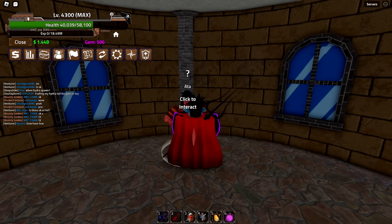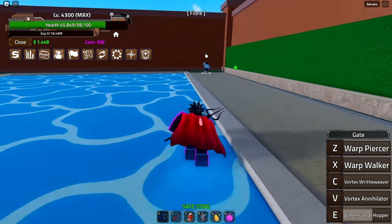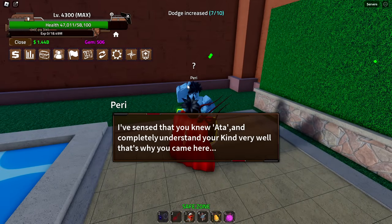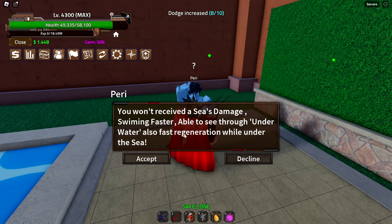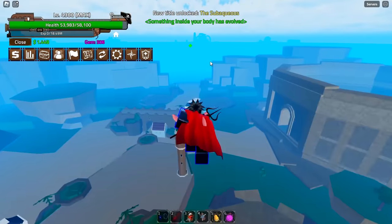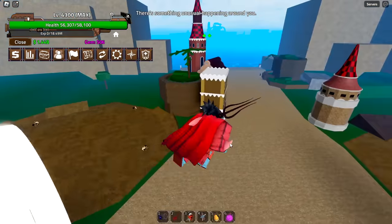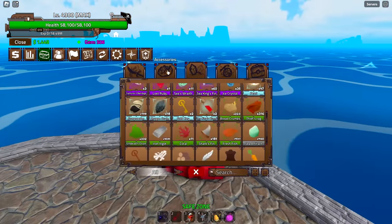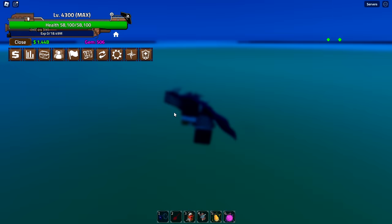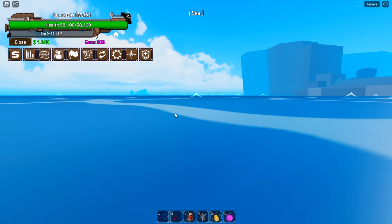Ata sends me to find someone else — apparently at Dress Rosa. There's a fish man NPC in the corner there named Perry. He gives me the power to strengthen my fish race: no sea damage, faster swimming, ability to see underwater, and faster regeneration while submerged. We also get another title. I notice I now have fins on my arms too — not the right color unfortunately, but they're there.